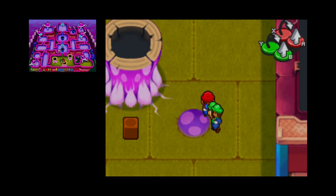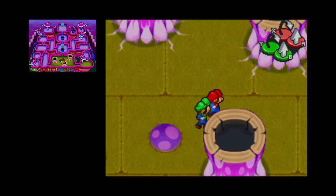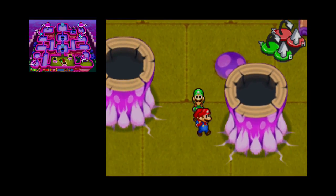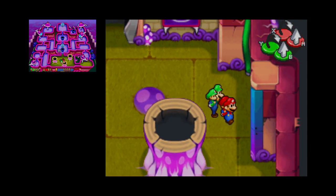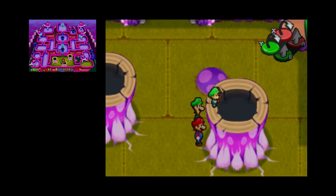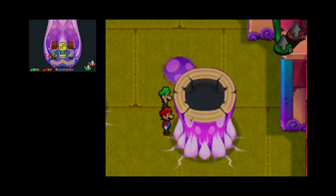So hey guys, I'm Dragon Tamir, going out with some more Mario and Luigi Partners in Time. Last time we got the cheapest badge - well, not the broken badge from Fawful's Weed badge. We arrived here at Prince of Shirt's Castle, and I took the liberty of getting rid of every single enemy here. In this block is the Space Trousers - I'd recommend giving those to Luigi.